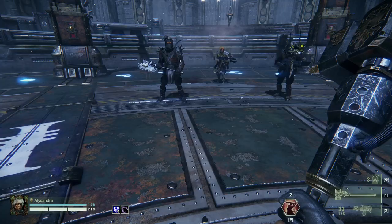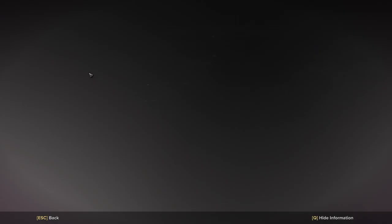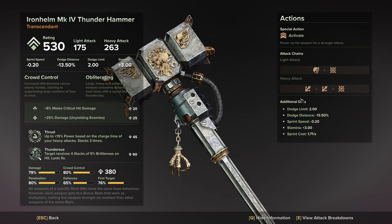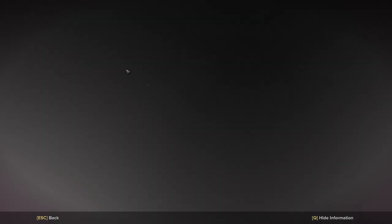That really is the difference between them. There are small mathematical behind-the-scenes differences in things like armor penetration, which we can have a quick look at. As you can see, it tells you your light attacks — vanguard strike, down, relentless, relentless — strike down, left, right, overhead — and it gives you some of the modifiers. When you're looking at thunder hammers, if you're not going for min-max and breakpoints, what you want to look for is penetration, first target, crowd control, and damage, in that order.